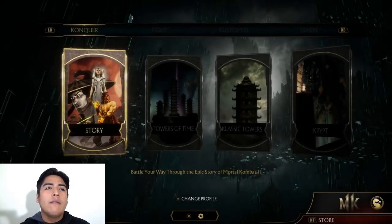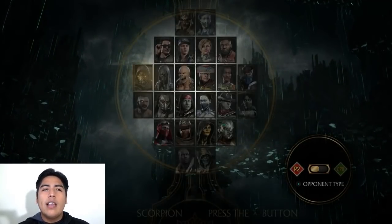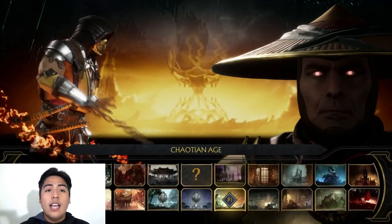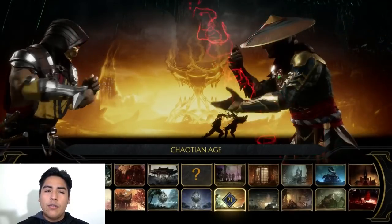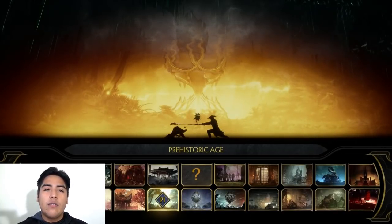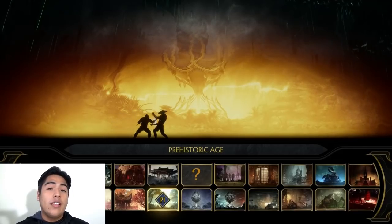The way to unlock both of those stages is by defeating Chronica in the prehistoric time. Let me show you the stages I'm talking about. Going to local — that's how you do 1v1. You can see I did it and I got both of these unlocked. It actually shows a little notification saying you unlocked this stage. Once I saw the prehistoric age theme, I put it together — you have to defeat her in the prehistoric age to unlock this stage.